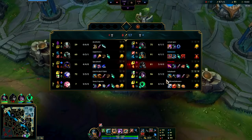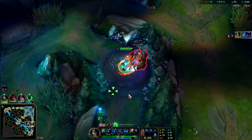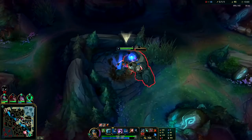Against their team I'll probably end up getting a Dead Man's and a Sterak's. Oh what is this Veigar doing? Olaf is really annoying for Veigar to deal with — you can run straight through his cage. That's his only real escape tool there. Olaf has some interesting counters in that way.